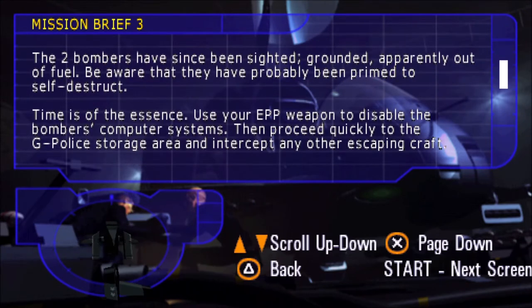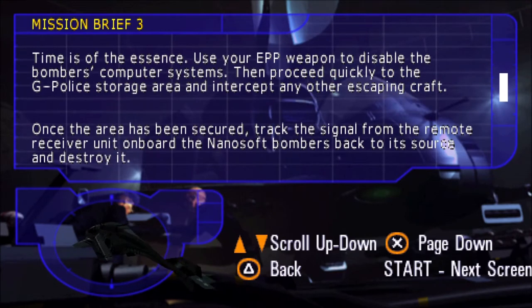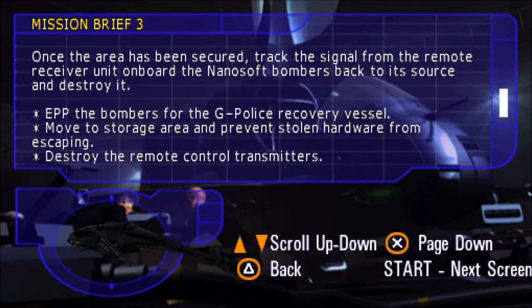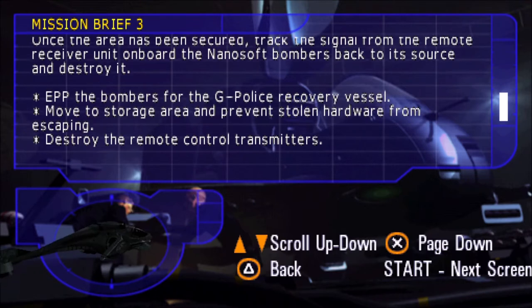Time is of the essence. Use your EPP weapon to disable the bombers' computer systems. Then proceed quickly to the G-Police storage area and intercept any other escaping craft. Once the area has been secured, track the signal from the remote receiver unit on board the nanosoft bombers back to its source, and destroy it.